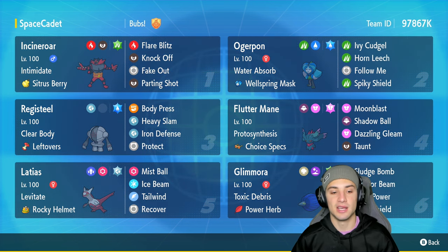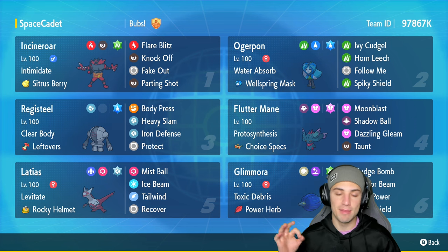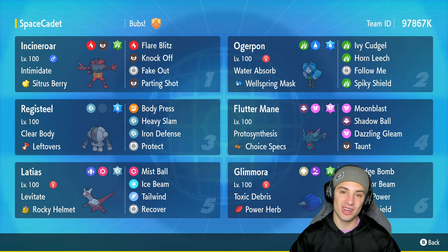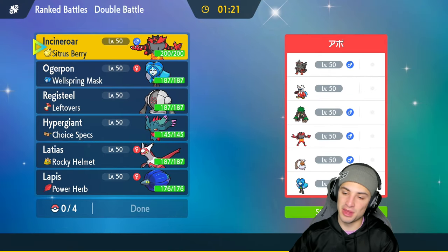Latias rounds out the team — super fast in Regulation F, sets up Tailwind well, and now has access to better psychic moves like Mist Ball. It's running Levitate, Rocky Helmet, Ice Beam, Tailwind, and Recover. The final Pokemon is Glimmora with Power Herb, which allows Meteor Beam to fire in one turn while boosting Special Attack — similar to Electro Shot. Glimmora also has Sludge Bomb, Earth Power, and Spiky Shield. The rental code is in the top right corner — let's hop into our first match.